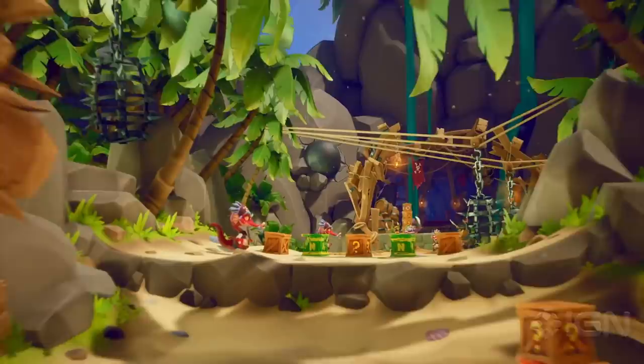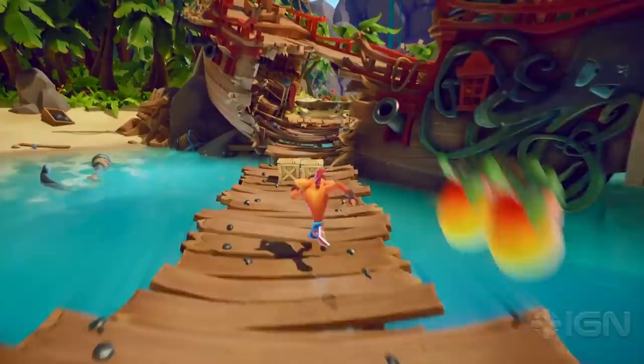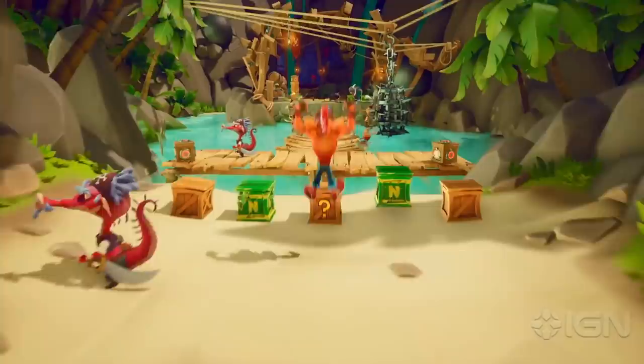This pirate-themed level takes Crash from the seaside shore through a seeming pirate cove to a cavernous end-of-level treasure area, which Toys for Bob has said is a key component of why they called this Crash 4. Wumpa, Aku Aku, Nitro, and TNT crates all return as collectibles and hazards around the world.